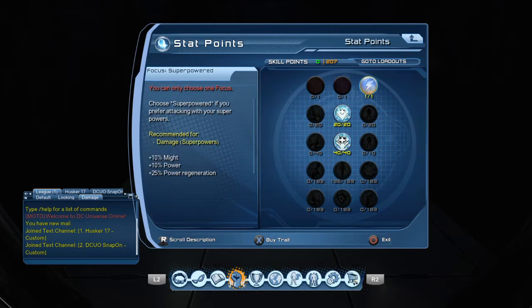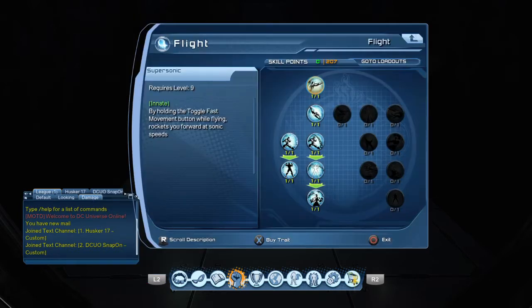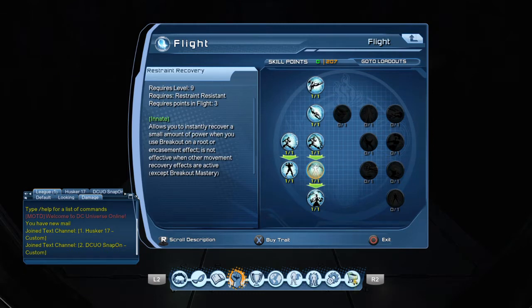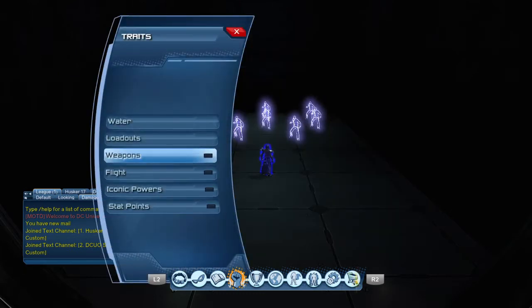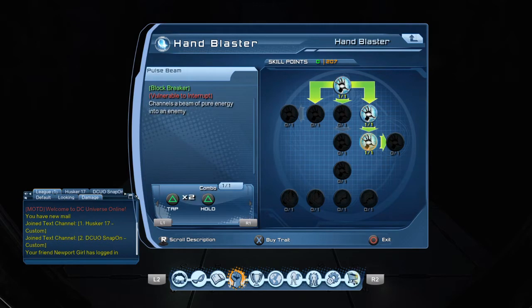The reason we went super powered and not hybrid is because you want to get your power back fast to be able to heal. I put this loadout on and it's quite good — I fell in love with it. We go into flight, straight on down. For weapon I have hand blasters on this but I'm going to switch to bow, so we'll see how it goes.